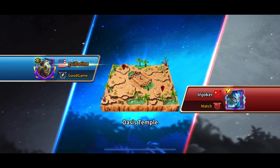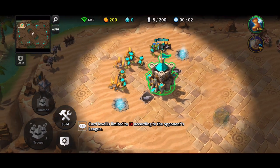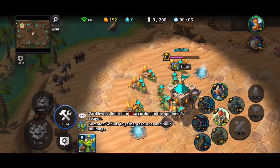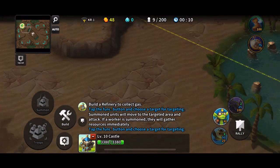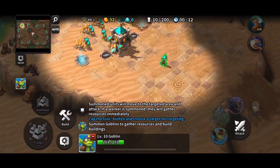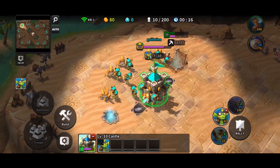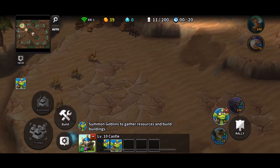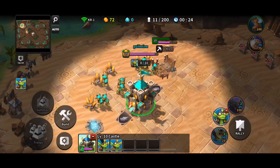All right, here we go — Joker match, Chinese player. I'm gonna go for a quick expand, so worker sits right here. Wait for 200 minerals, slap down a gas. That worker that's building — rally it, go get a scout. Reset the rally, make sure he's going where I want him. Build workers, keep going until you're fully saturated on minerals and got two on gas.